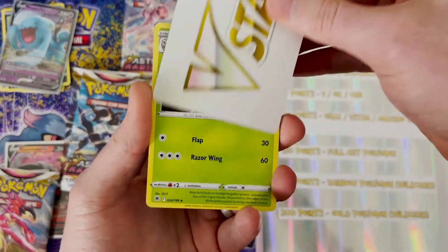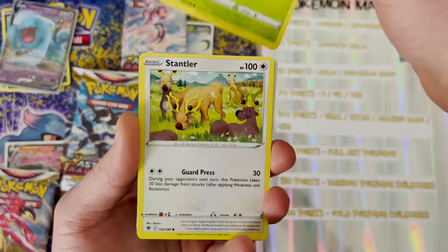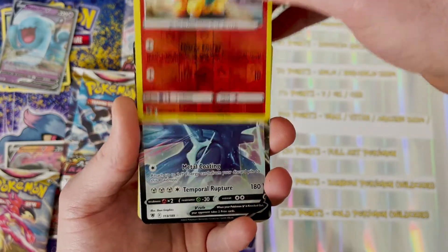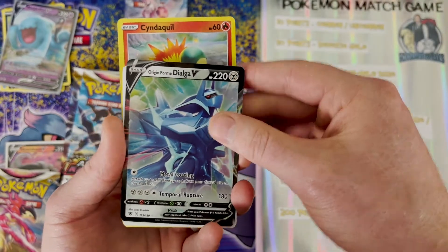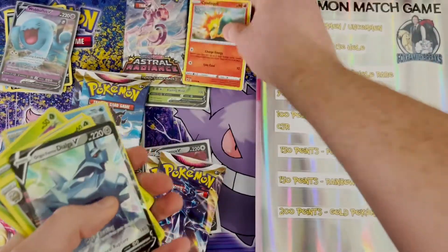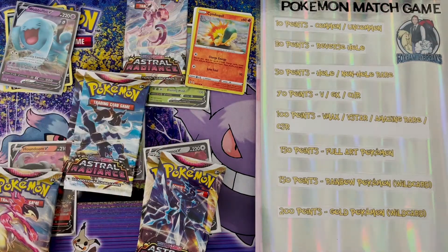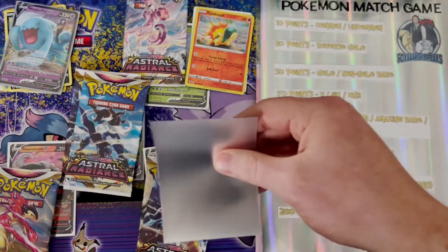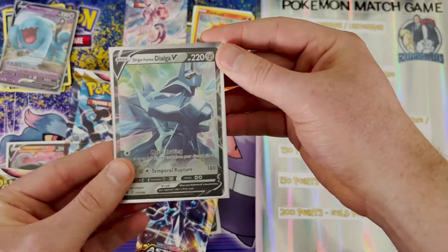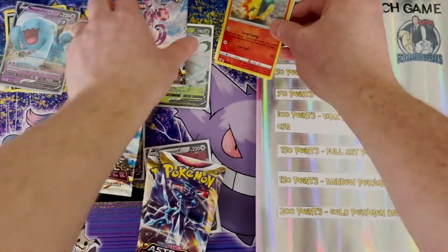Butterfree, be my team! We get a black code — awesome. Another V-star. Let's go with fire this time. We got fire right here and got Dialga V — nice! So we got 30 points out of that V-star and we got a V card. I'll sleeve that up and keep it on the side to go over the hits at the end. The Dialga's a pretty decent V — I know the Palkia is a little bit better for the TCG, but we got 30 points there for Butterfree.